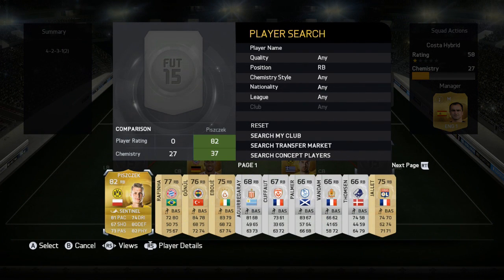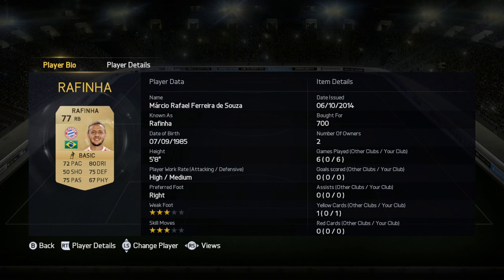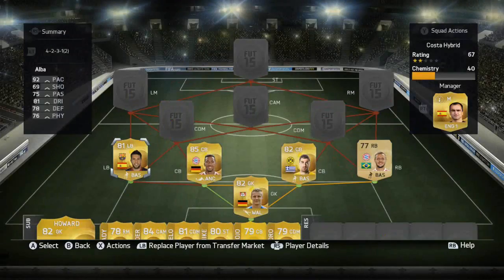The right back for this team was Rafinha, there for the buy-in link. He has 72 pace, 75 passing, 80 dribbling, 75 defending, and 67 physical. Nothing much to say about him — 700 coins, five foot eight tall. He didn't really do too much defensively or attacking.